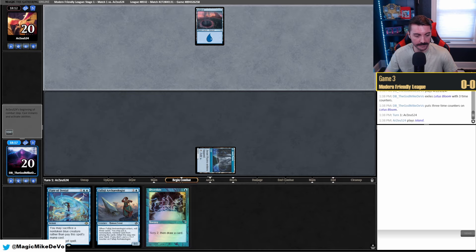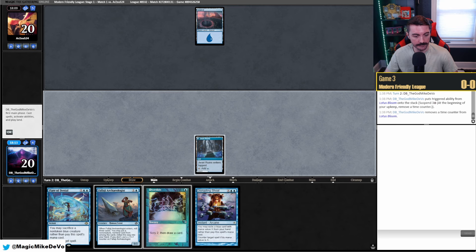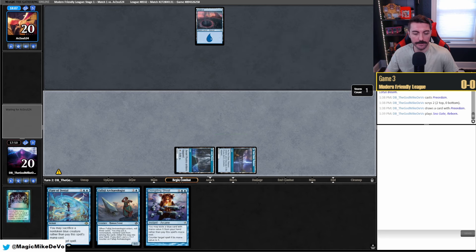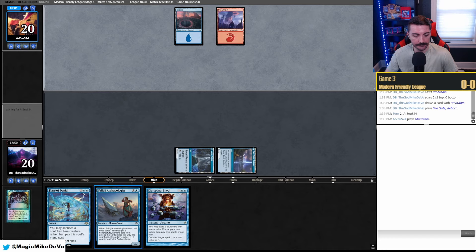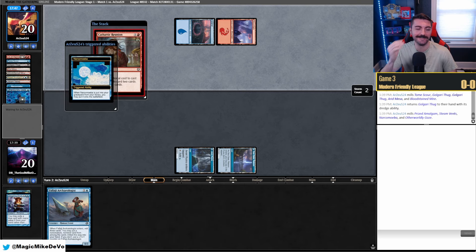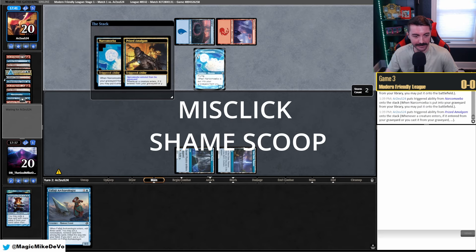They go Island go — they probably have Otherworldly. Lotus Bloom on suspend, Disrupting Shoal. Play Preordain. These are lands — we're going to need both. We play this tapped so we don't take life. Next turn we draw the tapped land, play that tapped, play out Falaji, and have Shoal with Falaji. We're probably going to have to show this — oh no, I clicked. All right, well — match two is coming up.